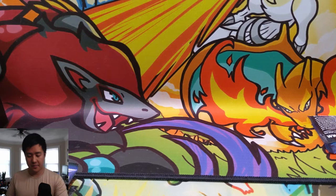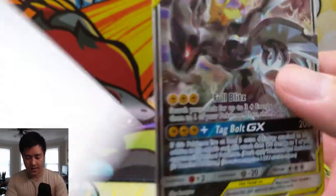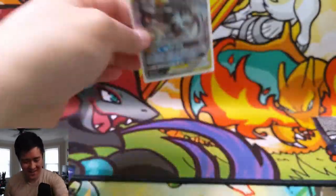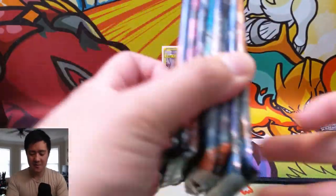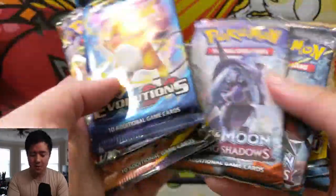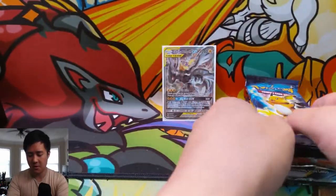We cracked into the box and here is the awesome promo. I've opened so many of these but this art does not get old. We have a bunch of packs to open — starting with the ones from the tin: Evolutions, two Burning Shadows, and two Unbroken Bonds. About halfway through we'll do the mail day stuff.